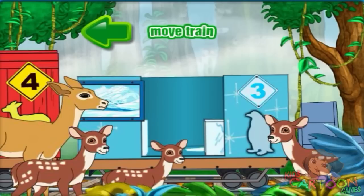First, look at the animals that we need to get ready. Then, look at the boxcars. Which boxcar looks most like their home? Each boxcar also has a matching animal picture on it. Find the one that looks just like the animal we want to load.